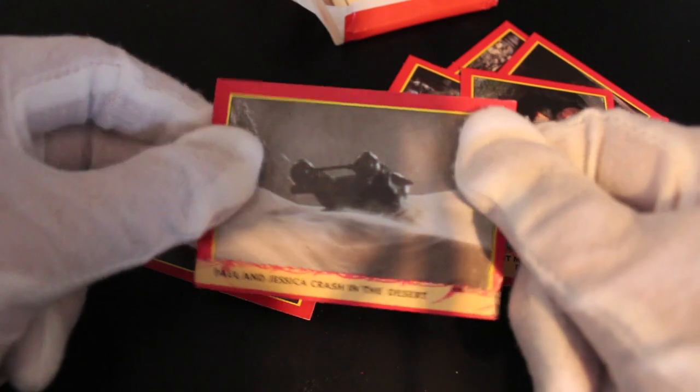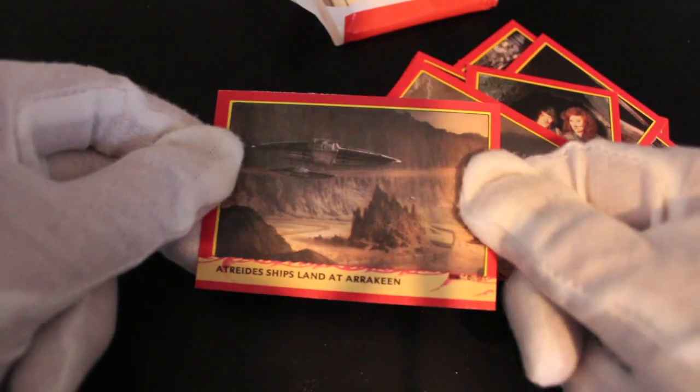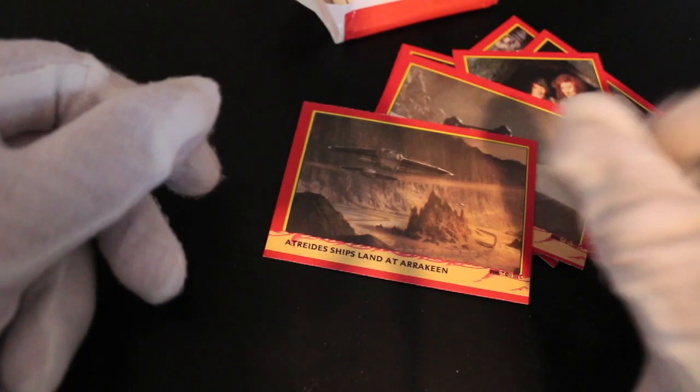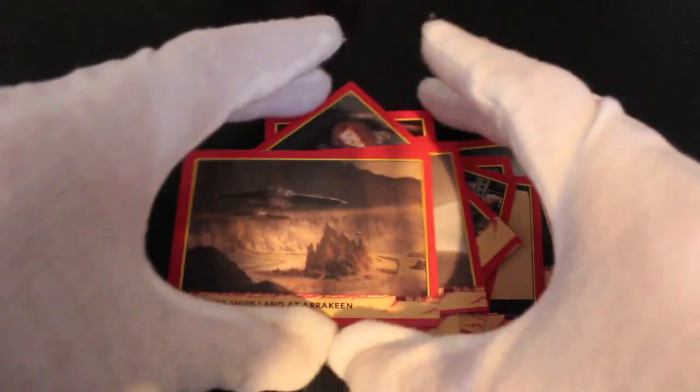Paul and Jessica crash in the desert — yeah, onto a set. That looks fine, that looks good. Well, that was the Dune set. We'll try and get that sticker off — I don't know how, but I'll find a way. I'll never let you down.